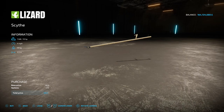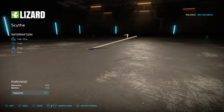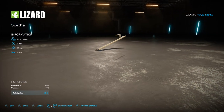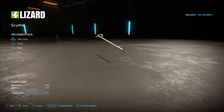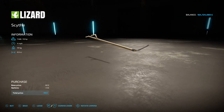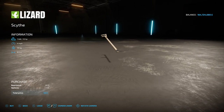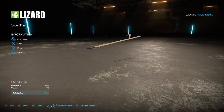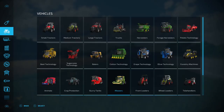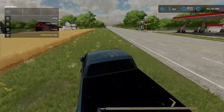Next up is the Scythe by Andy Modding - not me! It's 1.5 megabytes on the download and you'll find it under mowers in the vehicle category. This is ace - it has a 10 horsepower engine, four mile an hour top speed, half a meter working width. I didn't know I was rated at 10 horsepower! It only costs 40 to buy as well.